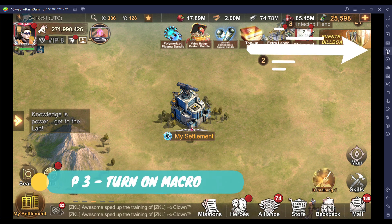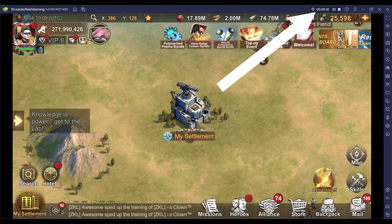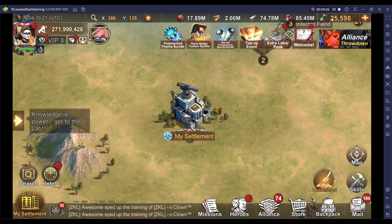Step 3: Turn on the macro. You will see the macro running on the top bar of the Bluestacks program. Now wait until the timer hits 2 minutes. The reason being is you want to give some space so that you have your march back at your settlement before the automated program executes the steps again.